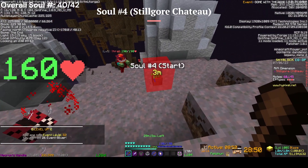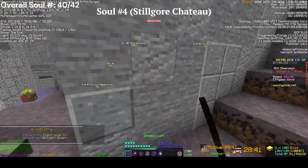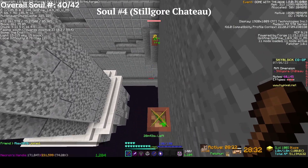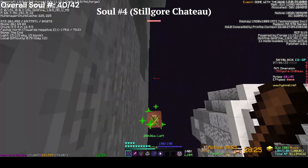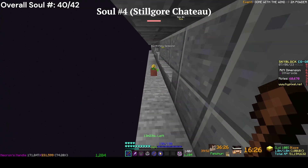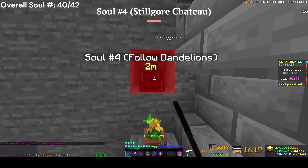For the fourth soul, it's not a dandelion thing — you click the end and follow it. You do some parkour now. Make sure you jump before you hit the lane because you can glitch through it by accident. Make sure you're in the middle of it as well. This parkour is extremely difficult — this is the hardest Enigma Soul to get in my opinion.